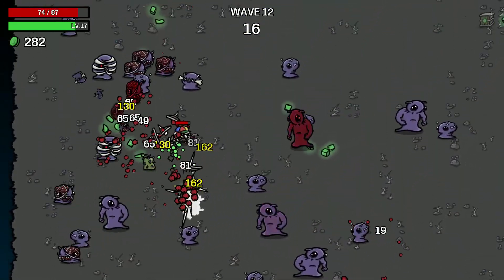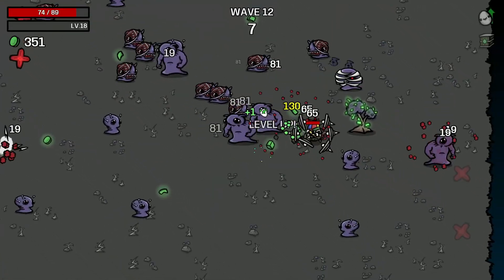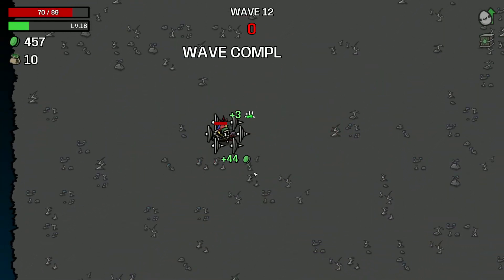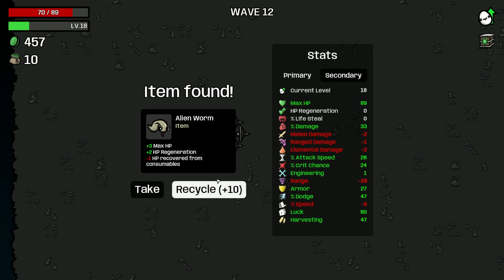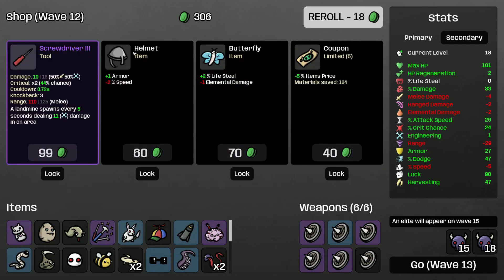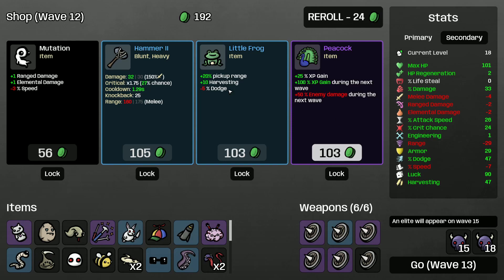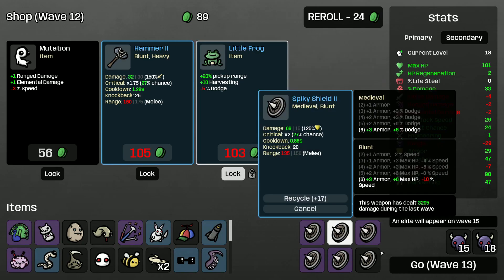Give me some crate — yes! One crate means 45 material, that's really good. Looking good. 10 material is basically 3 max HP — let's grab it. Let's grab more HP here. I do want the harvesting. I don't care about the melee or ranged damage though. We want the armor. Peacock — I do want the pick-up range but I don't love the minus dodge. Let's take the pickup.